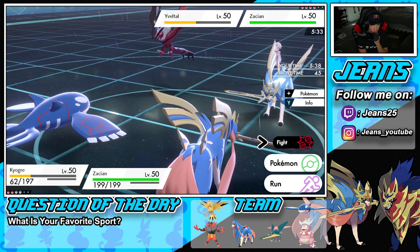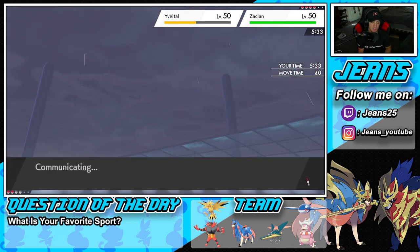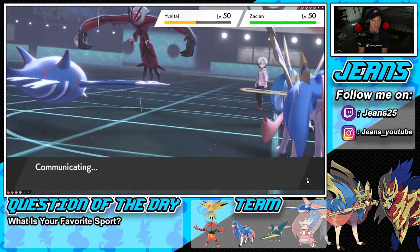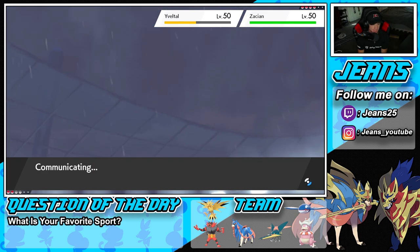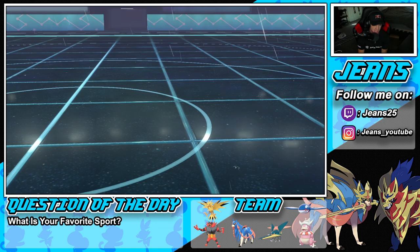From here I'm going for Origin Pulse and a Behemoth Blade into the slot. We can't get swept — we have to pick up a KO. He withdraws Zacian — I think this is where we pick up the KO! Yveltal would probably go after Zacian, or maybe Kyogre. Let's see what he does — he protects. So this is where we don't get swept.